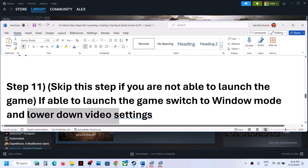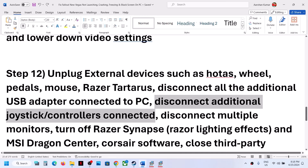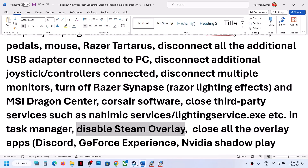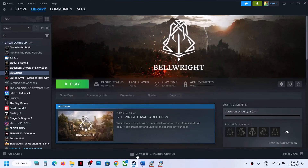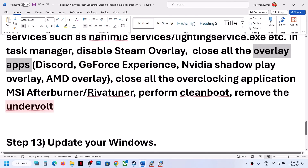If still facing the problem, unplug external devices from your computer, disconnect any additional controllers, and try launching the game on a single monitor. Close any third-party applications or services. Disable the Steam overlay by right-clicking the game, selecting Properties, and turning off 'Enable the Steam overlay while in-game.' Also close other overlay applications such as Discord and GeForce Experience, and close all overclocking applications like MSI Afterburner or RivaTuner.